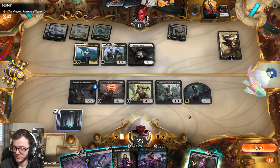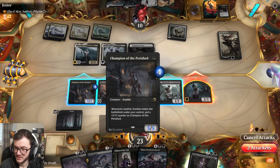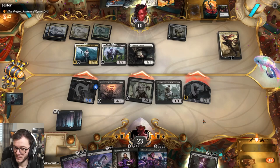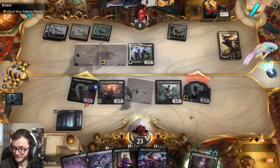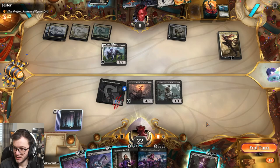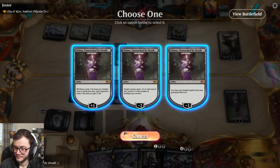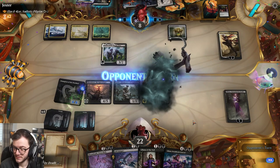We're one mana away. Let's jam in here - we'll go face, face, face. I don't mind if my Champion of the Parish dies here. They want to deal with the Reaver - that's absolutely fine. My zombie dies. We'll play Lily and tick up. Let me mill - no zombies there unfortunately, but we can play some back from our graveyard. We've got three zombies we can play.